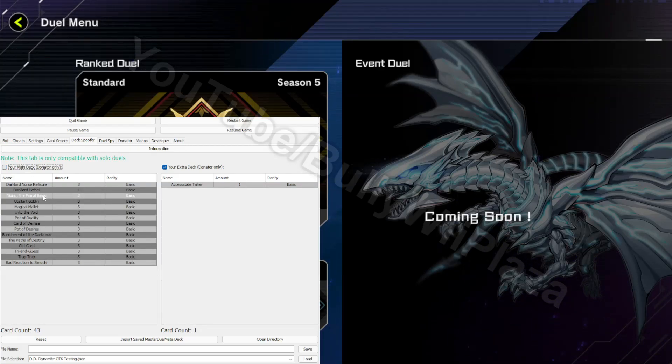Then in the game this will be the deck that you will use during duels, but it only works in solo duels — it doesn't work in PvP duels. So we will delete Nibiru again because this is not a card we want to play. On the bottom you can also see card count is 40 so your deck is legal, and your extra deck is just one Access Code Talker.